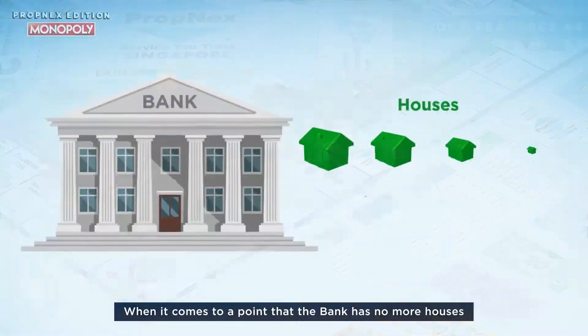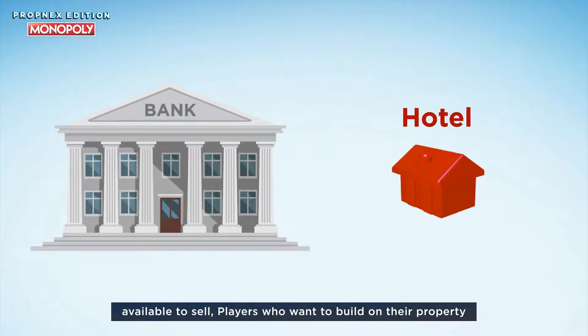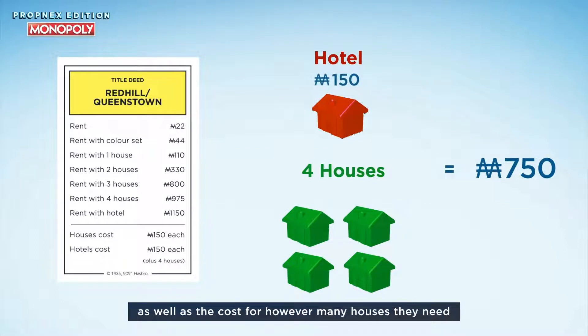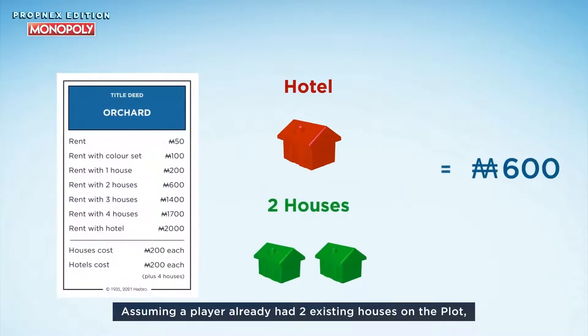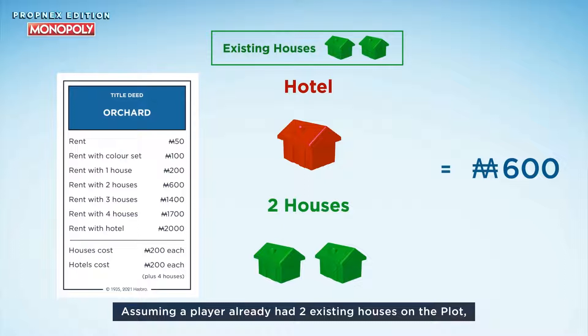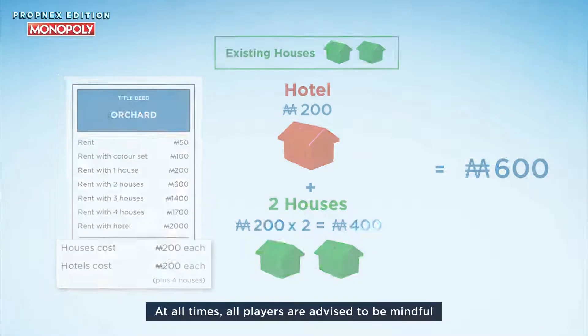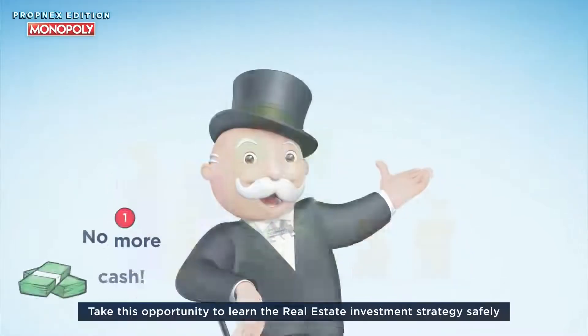When it comes to a point that the bank has no more houses available to sell, players who want to build on their property can now purchase a hotel straight away instead of building houses. However, players have to pay the full value of the hotel as well as the cost for however many houses they need to meet the four-house criteria for building a hotel. Assuming a player already had two existing houses on the plot, he will then have to first pay two hundred dollars for the hotel cost plus the additional cost of two houses to build a hotel.